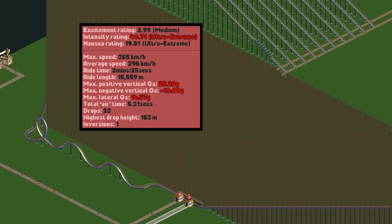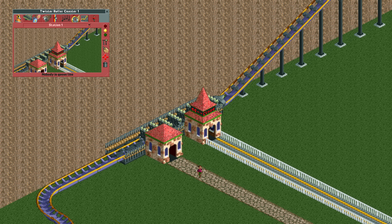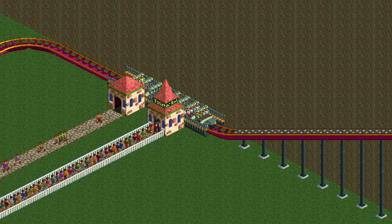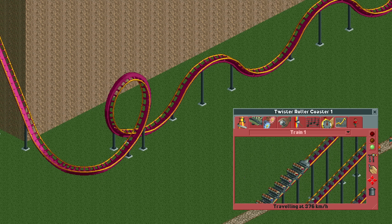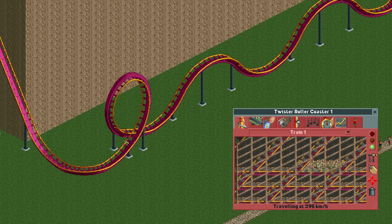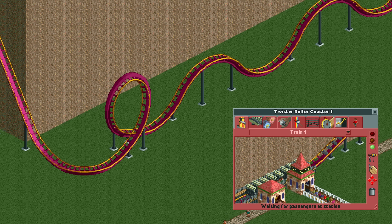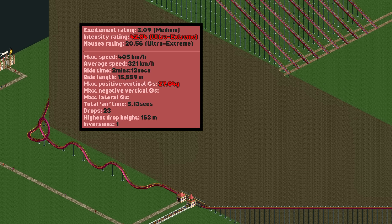As impressive as these forces are, we can still do better. So far we've been testing all these rides without guests, but with guests the train will go even faster, and on this coaster that difference is very significant. If we make the train wait for a full load before setting off, it can reach a top speed of over 400 kilometers per hour, resulting in slightly higher g-forces across the board. The final forces are 27.04 positive g's, minus 10.58 negative g's, and 15.71 lateral g's. These are the absolute highest you can go for positive and lateral g's, but there is a way to get even higher negative vertical g's.